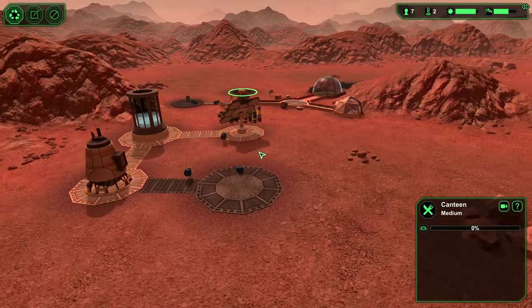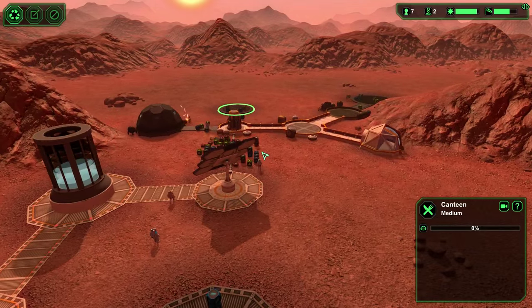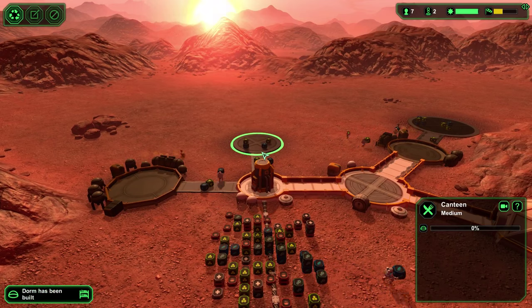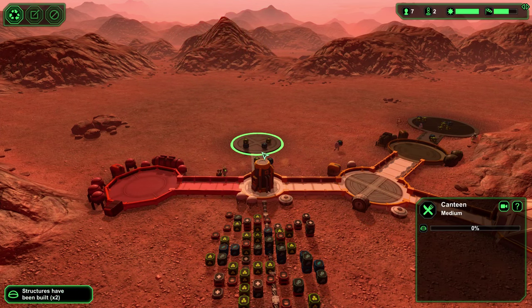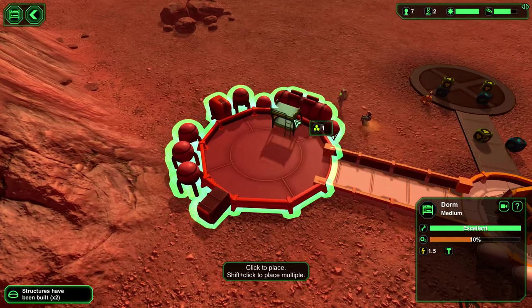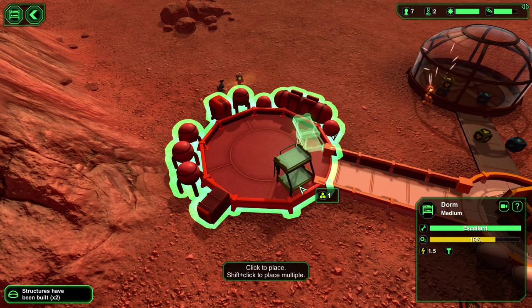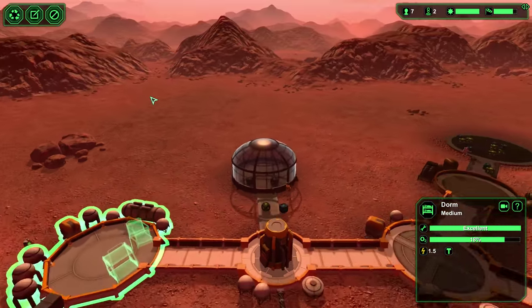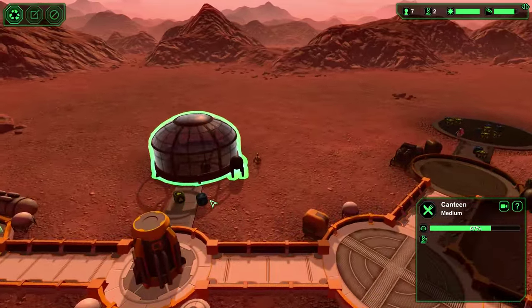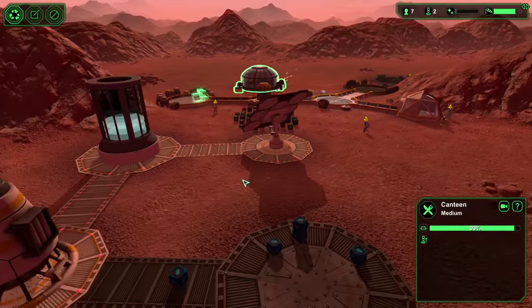We're kind of stable now, so I'm going to fast forward and wait for some of those things to get built. There's the dorm — being connected directly to the oxygen generator means that's going to fill with oxygen as quickly as possible, which is very, actually extremely helpful this early in the game. And there's going to be our canteen. As soon as that goes up and the tube gets connected, we'll throw in some tables and water fountains and everything so that people can have something to eat and drink.